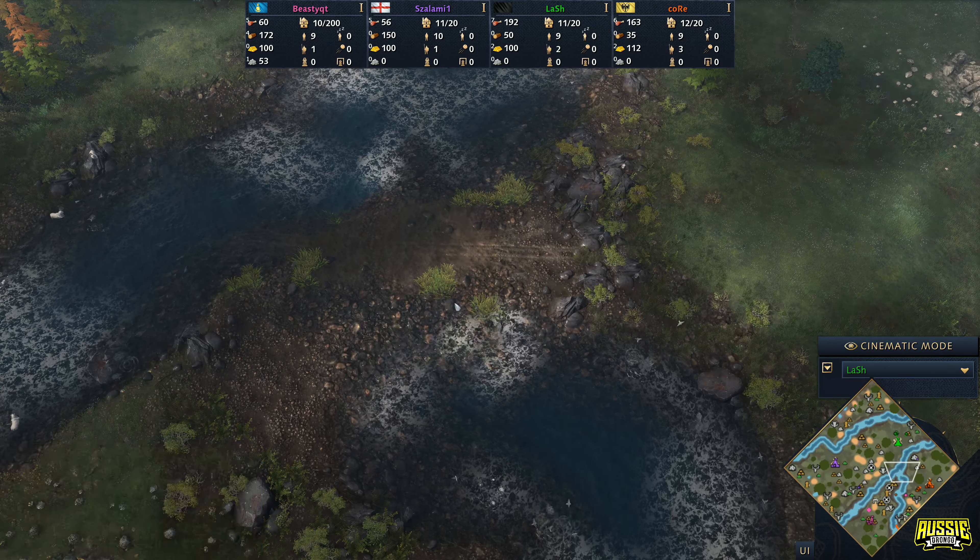Those villagers are teeing off. An outpost is going to come down on this straggler tree. Got to be careful not to lose the villagers — you can see how close they were to taking shots from the town center. Lash needs to get units out ASAP. Because he dropped the mill down, he doesn't have resources to drop down a lumber camp. He's now throwing down a stable of his own. The main issue he's going to have are these outposts and he needs to try to clear them out. Three villagers are gathering up gold, which will enable Core to age up very soon.